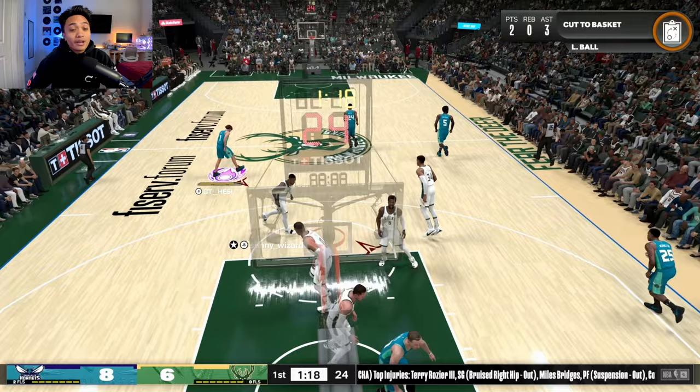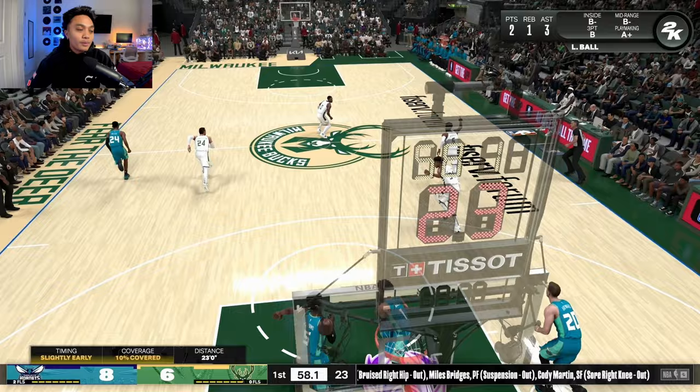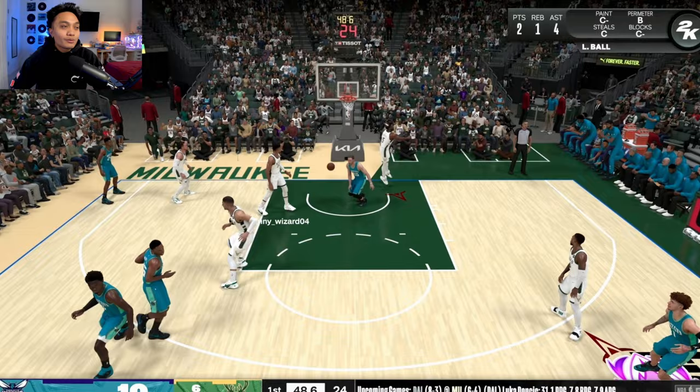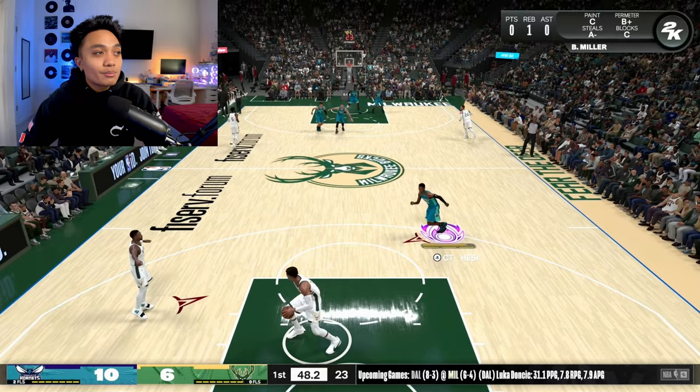We get another stop, force Brook Lopez to shoot a bad shot, and we're going to run it again. I see Malik Beasley now on Gordon Hayward — that's a mismatch. You just send him on a back cut and make them pay all day. If literally he can't guard that, I'm going to make my opponent pay all game by doing that.